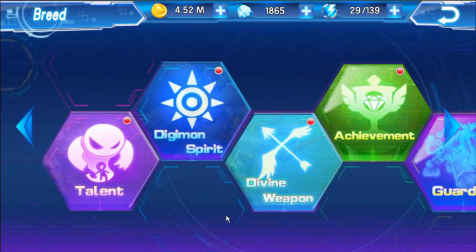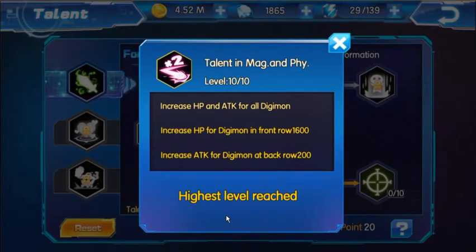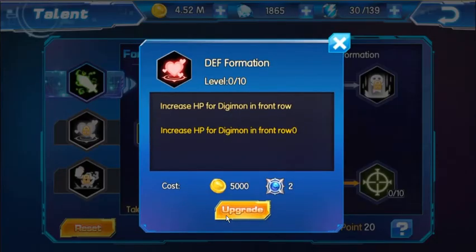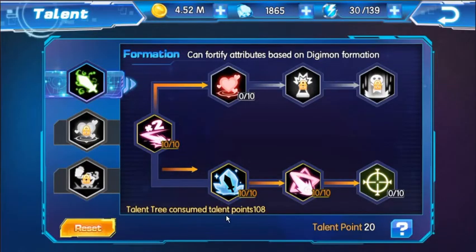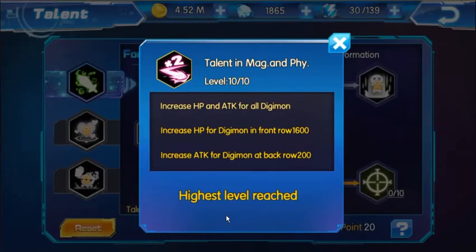Basically, you just want to go into the Breed section. Let's start with the Talent Points — the Talent Point is very straightforward. So we have the first Talent Point. Here you'll have an attack option. If you have Digimon in the back row, this will increase the attack of the Digimon in the back row. If you have Digimon in the front row, like Defense Digimon, this will increase the HP for the Digimon in the front row. For me, I did a 10 to 10 with both HP and attack in the back row.